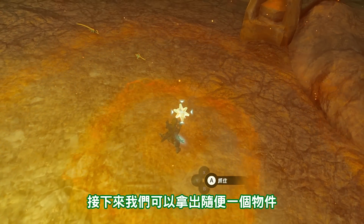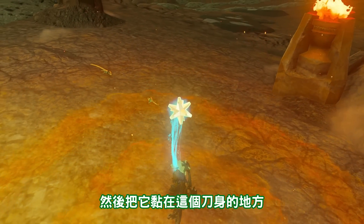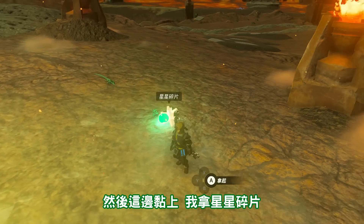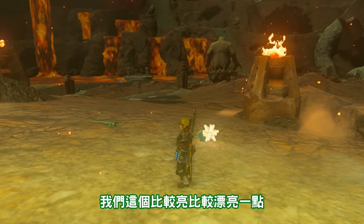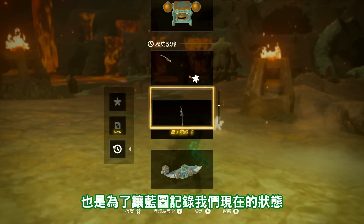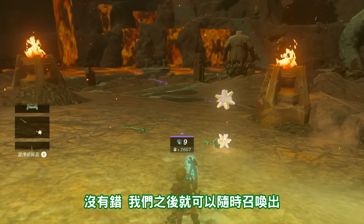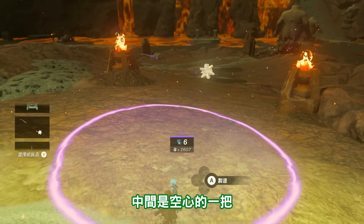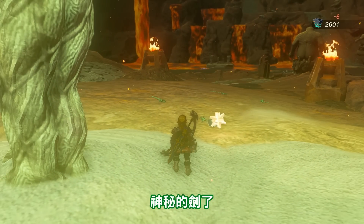所以我們劍跟鋼劍的這個刀身就完全的分開了。接下來我們可以拿出隨便一個物件，然後把它黏在這個刀身的地方。我這邊黏上星星碎片，比較亮、比較漂亮一點。這個目的呢，也是為了讓藍圖記錄我們現在的狀態。沒有錯，我們之後就可以隨時召喚出中間是空心的一把神秘的浮空劍了。